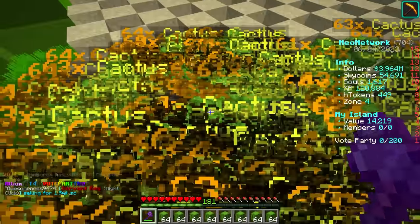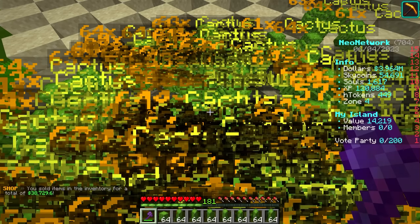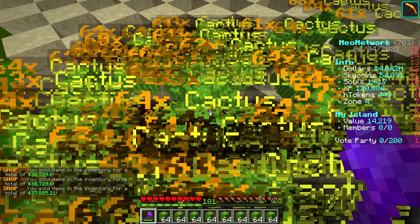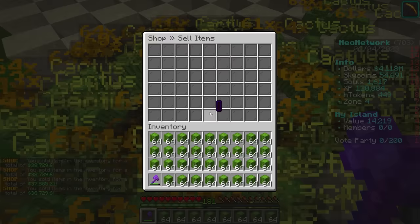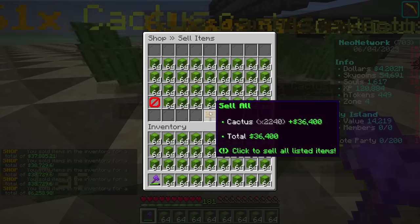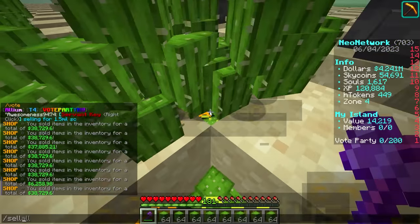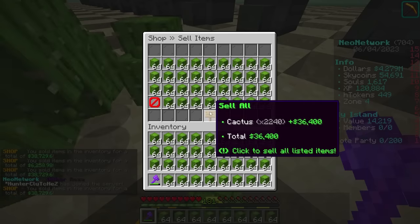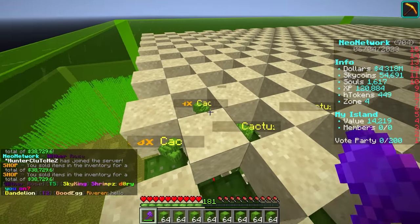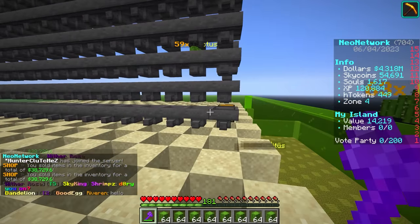This is the last bit of cactus — looks like some sort of carpet, there's so many entities on the ground. You've got to be careful putting things on the ground because the rate at which things despawn is pretty high, since the server cannot handle a thousand people breaking all their chests full of cactus at once.